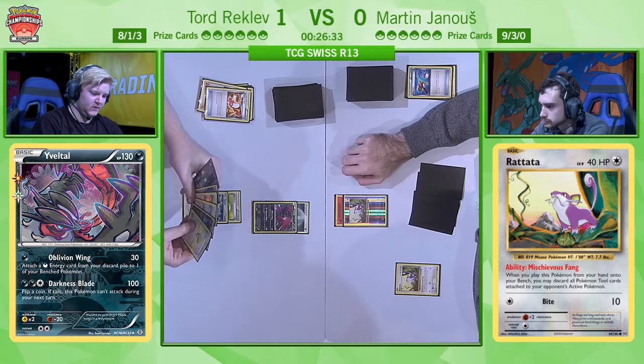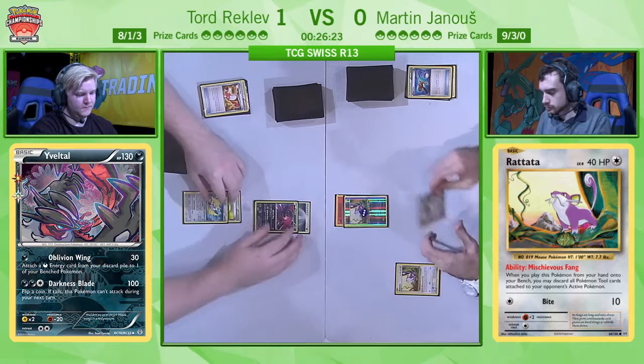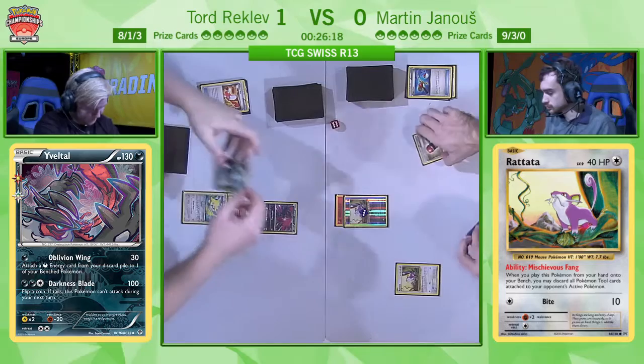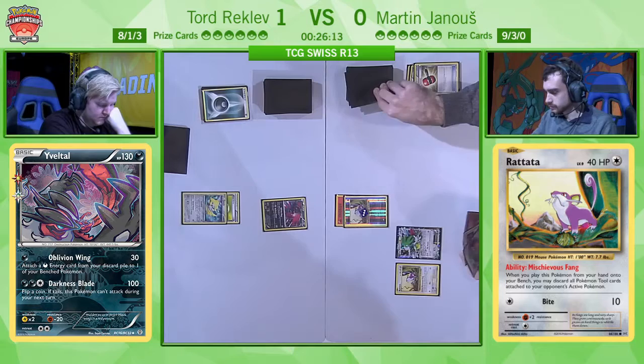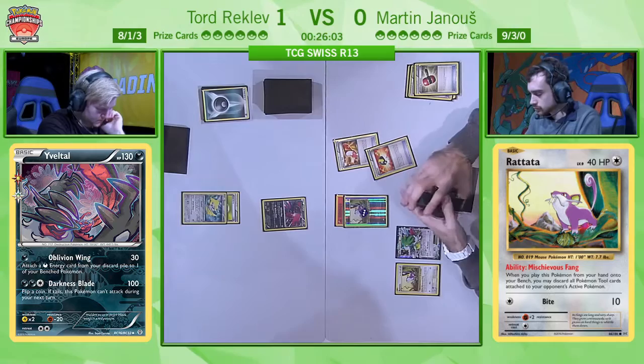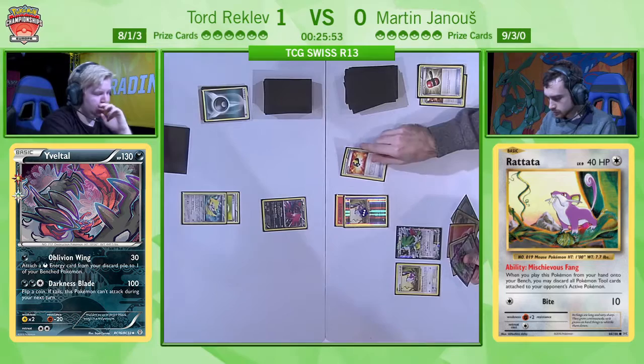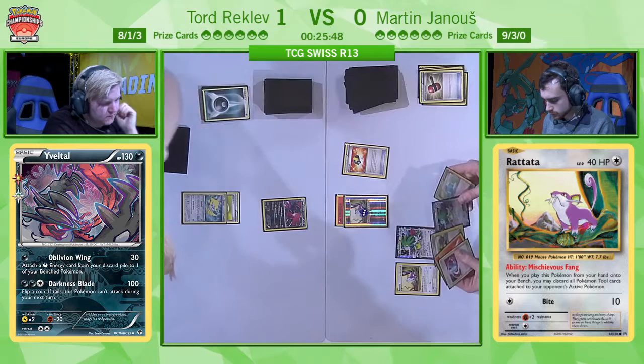He has a few things but obviously there's no point putting a target on the board if it can simply be Lysandered, so he's comfortable to just hold the hand. And here's the Crushing Hammer — four copies in the deck. There's the first heads. We're facing a very similar situation to before — Oblivion Wing Yveltal is here and it's going to be able to recover that Darkness energy, and at some point there's going to be a Yveltal EX that hits for lots of damage. Martin gets a big pickup here with the Ultra Ball, so he's going to be able to protect his Rattata. The 10 HP remaining is a big deal — it's going to be a threat later on, and now he can simply pay retreat from that Rattata.